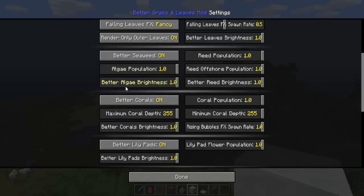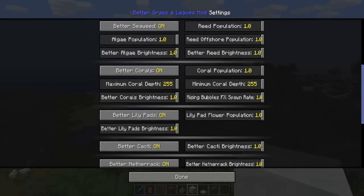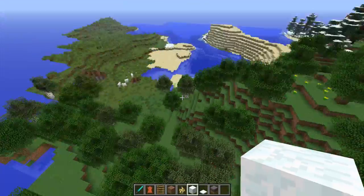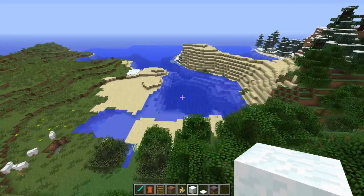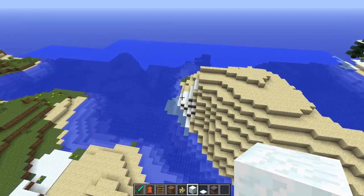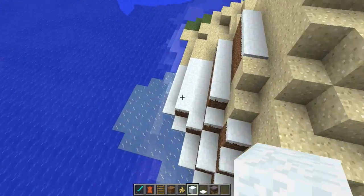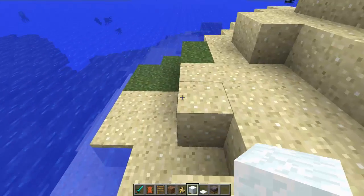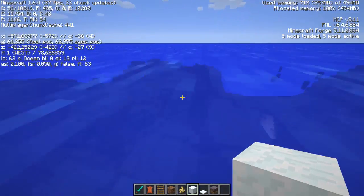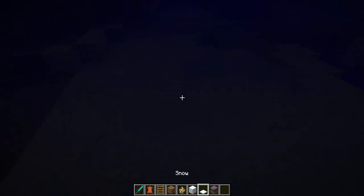I think we've seen everything except for the seaweed and the coral, and for those we'd need an ocean biome. Oh wait — that's better netherrack and soul sand over there! But I think we found an ocean, and a snow biome as well actually. The ocean is what I'm going for first, so let's quickly head there — yes, it's definitely an ocean biome.